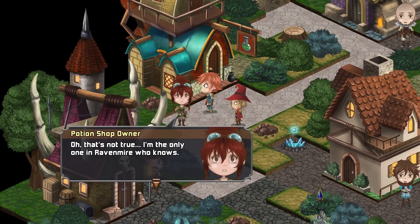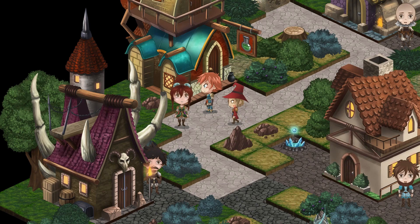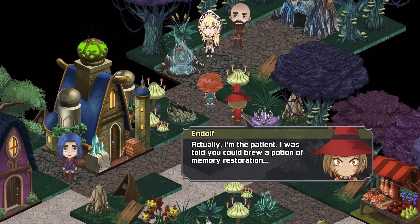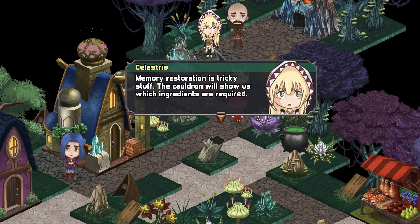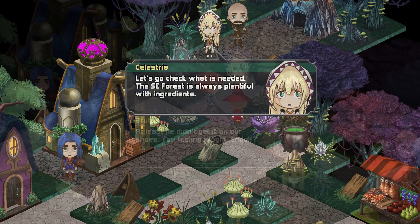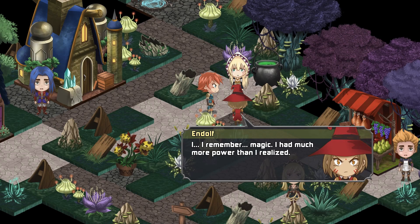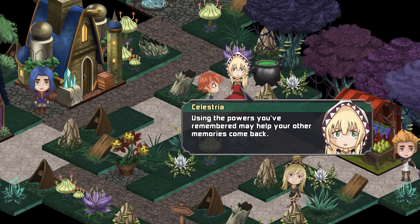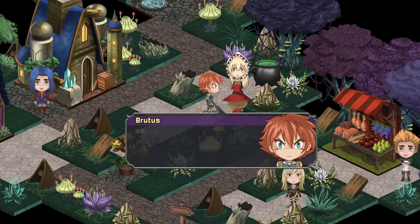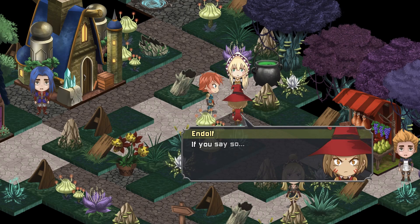Before long, Brutus and Endolf arrive at Ravenmire. Unfortunately, the apothecary there doesn't know of a way to restore memories, so she directs them to Lunabride, where they meet with the aforementioned Celestria. The healer agrees to help formulate a potion to cure his amnesia, and a fair bit of the early game is dedicated to this. The potion doesn't completely restore his memories, but it does bring back knowledge of stronger magics. Celestria suggests that using his power may jog his memories further, and to that end Endolf suggests they hunt down the dragon that's terrorizing the distant city of Rosevale.